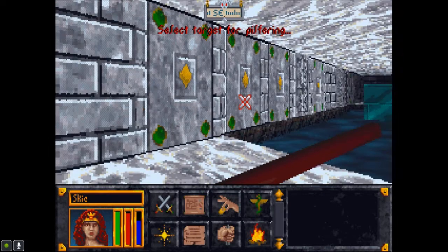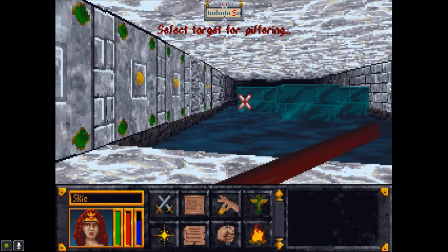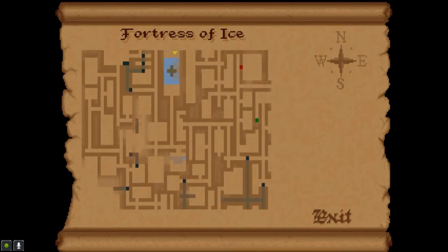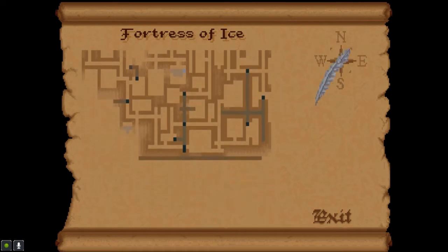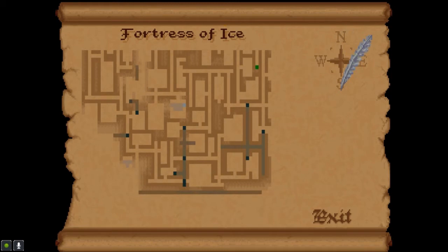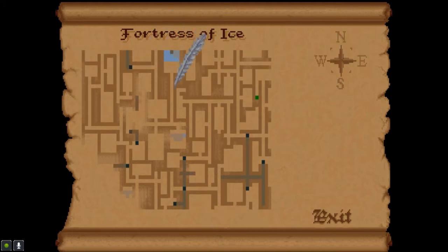Haha! You just do it repeatedly, it does work. This is an interesting little area. So I've pretty much explored everything except for whatever is in the corner here, unfortunately. With a few Passwall spells we can get that down there pretty easily. So if I hit this, all the way down here, and then in this corner... Passwall. We were over here though - I just never went down that way.